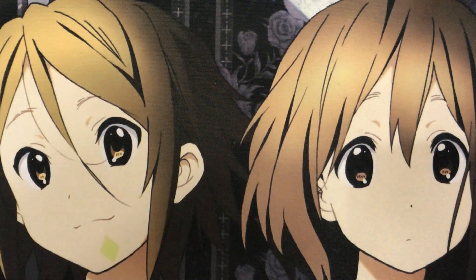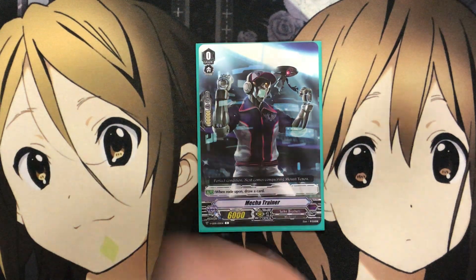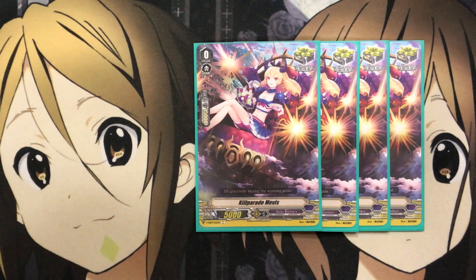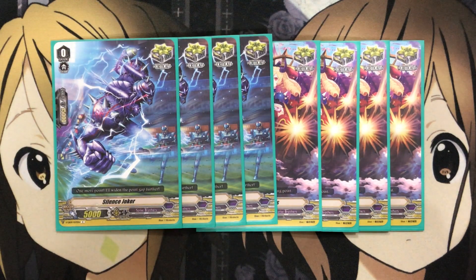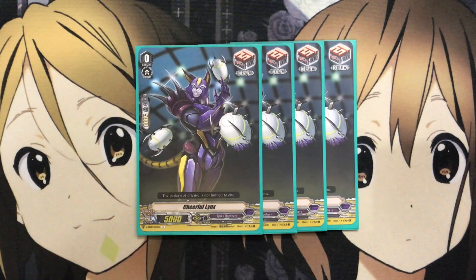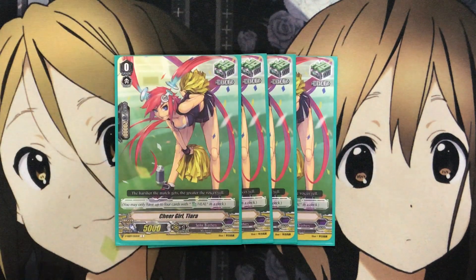For the trigger lineup and Grade 0s: Mecha Trainer is the generic starter — when ridden upon, draw a card. For the trigger lineup, I went with 8 critical and 4 draw. That's 4 Kill Parade Mavis and 4 Silence Joker for the eight critical. You can try six draw depending on whether you go for the Sentinel version. For the draw triggers I run 4 Cheerful Links, and lastly 4 Cheer Girl Tiara for the heal trigger.